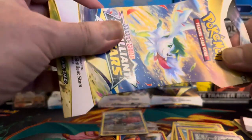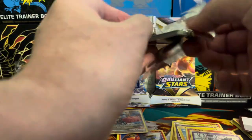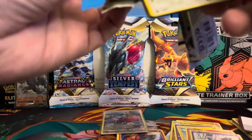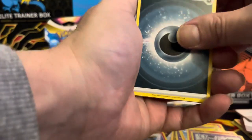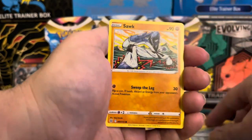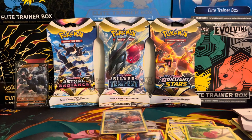Let's go over to Brilliant Stars. Alright, we have a white border. Dark energy, Exeggutor, Sylveon, Mish, Plush, Sock, Cherubi — our reverse is an Absol and Liepard. Nothing spectacular there, but let's keep moving.